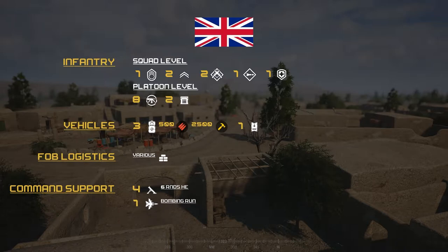For the British side, infantry squad level is one SL, two FTLs, two ARs, one LAT, and one medic. Platoon armory is split: one to three squads get two ammo bearers, and four-plus squads get two MGs and four ammo bearers. Vehicles consist of three logistical trucks with 500 ammo and 2500 build each, one Bulldog. FOB consists of various defensive structures for the COP, and support is four 81-millimeter six-round barrages and an FA-18 Hornet bomb.